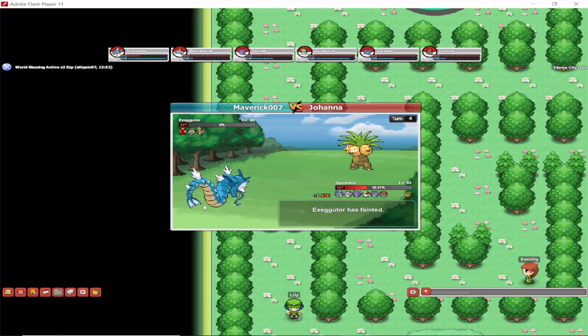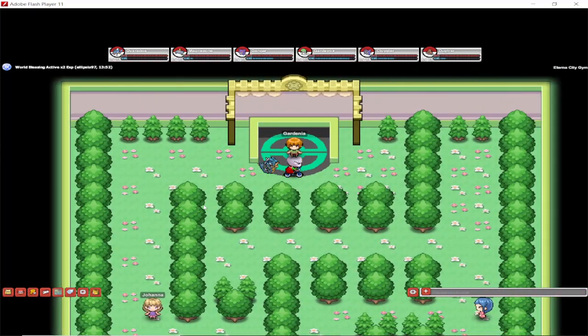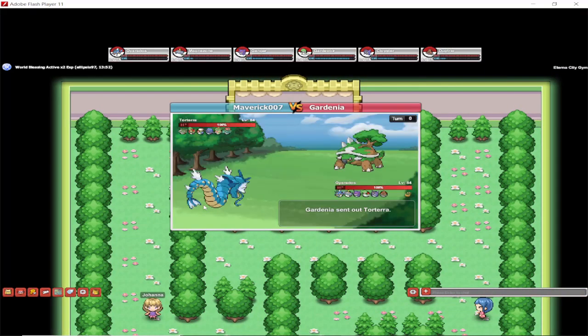One more Pokemon left, and finally we're going for that badge. Ice Fang — I know that Ice Fang is not fully accurate all the time, but for me it actually goes in most of the time. Maybe I'm just more lucky than others. It should be going in most of the time anyway — about 80 percent accurate — so technically it shouldn't be missing that often.